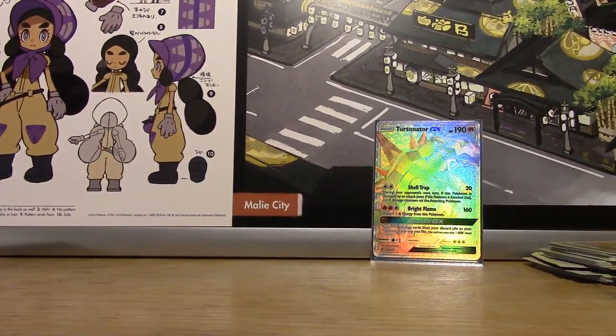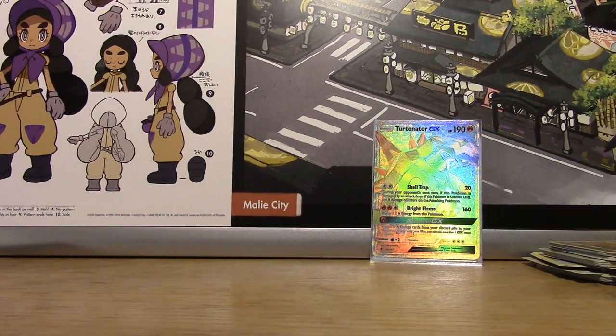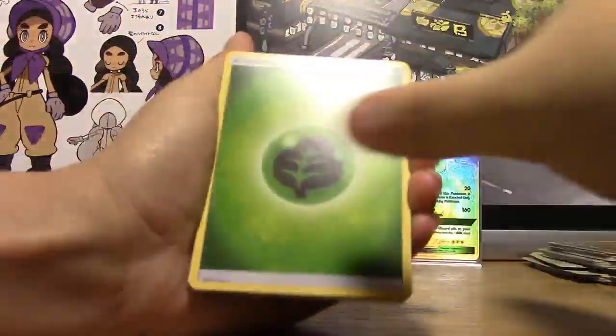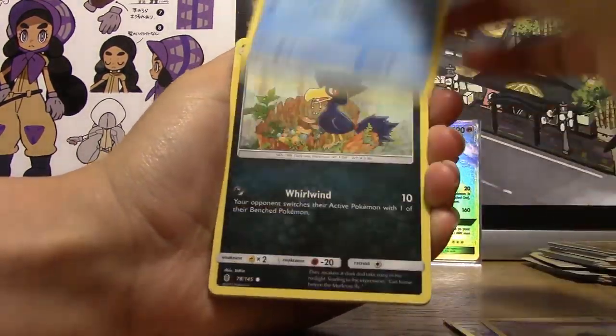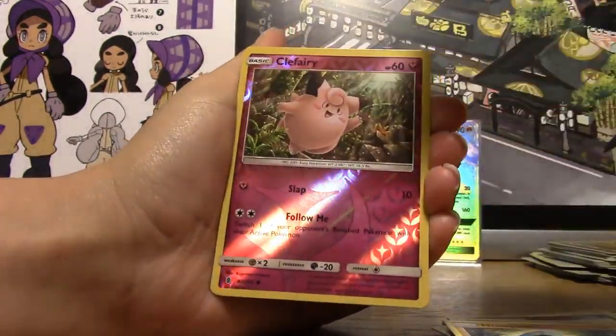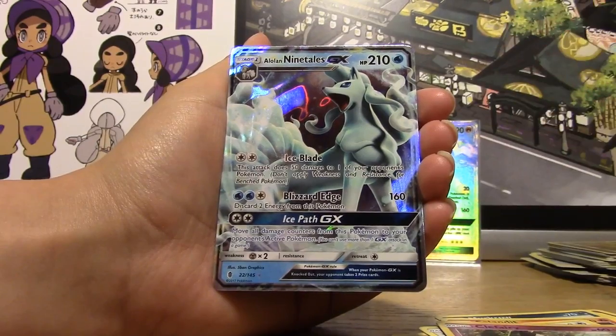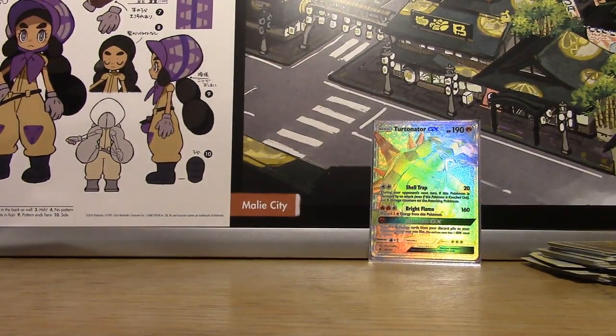Only one hit so far — they're saving the good stuff for later. Pack eight: who wants to join Turtonator GX? Unlisted Leaf Energy, Hakamo-o, Whimsicott, Vanillite, Murkrow, Salandit, Nosepass, Tapu, Clefairy... oh look at that — an Alolan Ninetales GX! Not necessarily what we needed, but I'll take it.